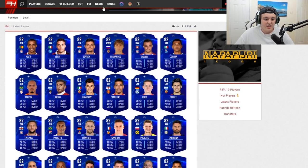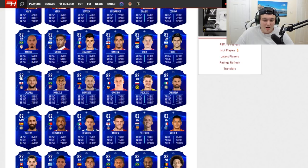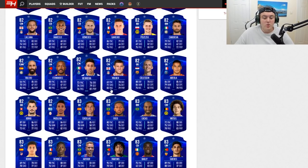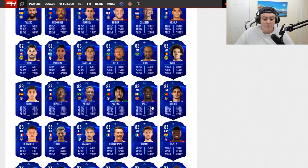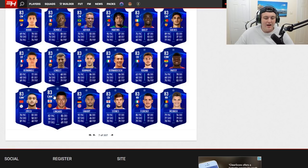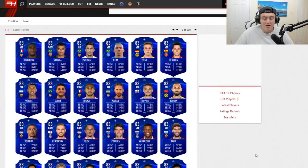As we turn the page, we get Shaqiri, Matip, Smalling — who looks pretty decent — Alana, and Piszczek. It sucks that we miss out on the 83s; for example, Martial's base is 83 but his Champions League card is 84. Moving down, Fred would be amazing — one of my most wanted. Fred and Lucas look really good, Bailly looks fantastic, Arthur looks okay, Dembele looks fantastic, Lenglet looks all right, Lingard looks pretty decent, Florenzi, Amunier, Partey, Rougani, Bernadeschi, Gnabry — all solid picks.